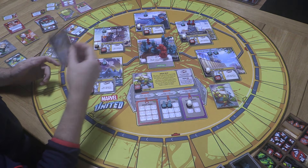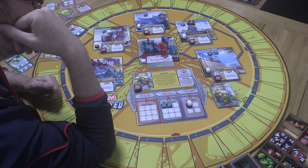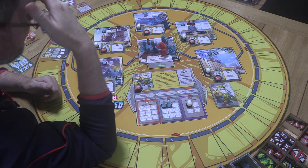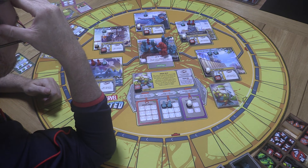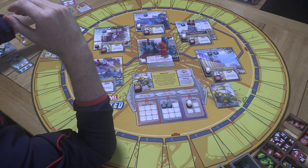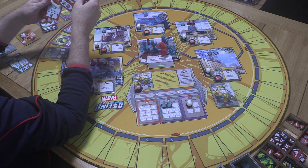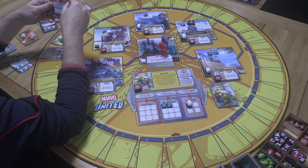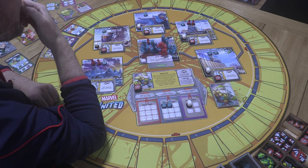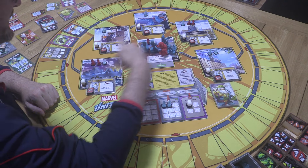Two punches and a rescue with Wiccan. Then we'll see what Iron Lad is up to — two punches and a rescue, and we've cleared that threat. But we know these threats can come back. There's a location effect that says you may move a henchman to this location and deal damage to them. Do we have enough damage? We don't have two punches here, but we could bring one across from far away.